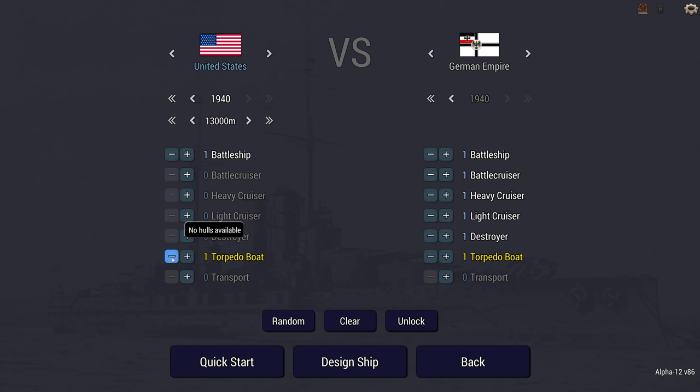Depending on the year, you ask - what does that mean? Well, we get one ship, and which ship we choose determines the year of the enemy we're going up against. If I go for a battleship, it's 1935. Battlecruiser is 1929, heavy cruiser is 1918, light cruiser is 1906, and a destroyer is 1900.